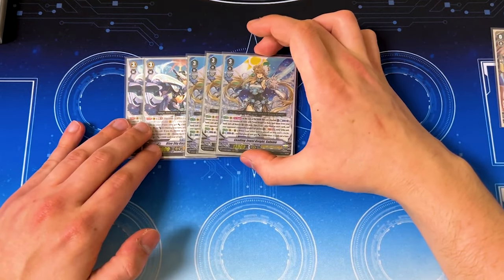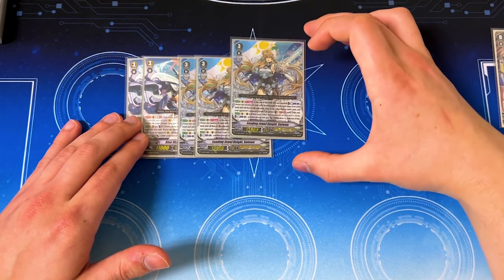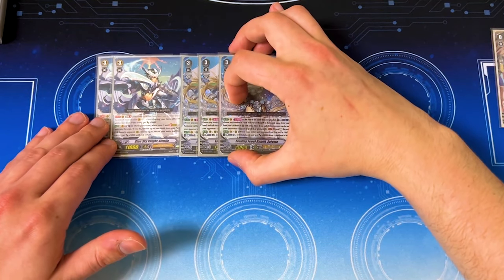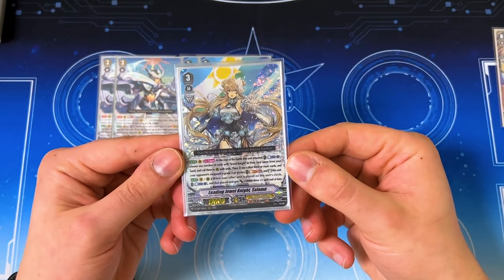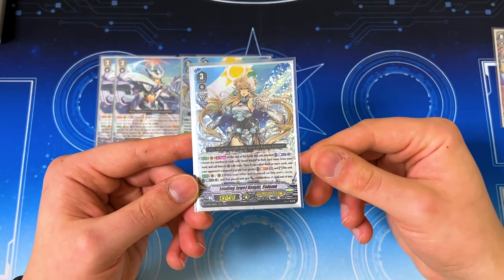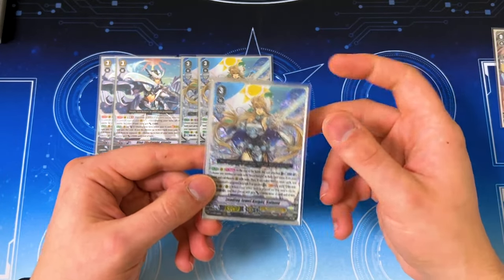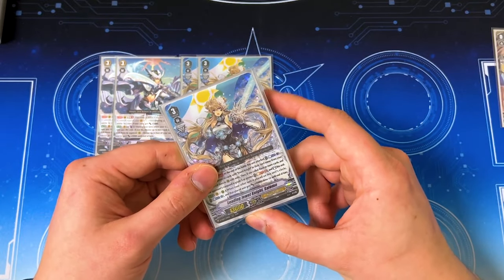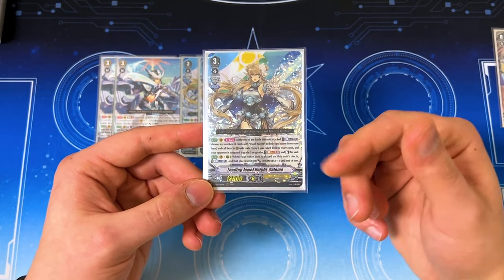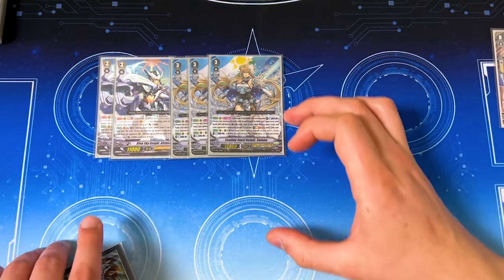I'm running three copies of Salome. I'm doing only three because of space issues, and we're only going into it as a finisher. If we ride it after Alt Mile, we do have it in hand and it's also searchable. What Salome does is at the end of the battle that it attacked, you can call any number of Jewel Knights to occupied circles. Then if you call three or more, you soul blast four and re-stand. The goal is to copy this unit's skill with Crystal Luster and swing with your Vanguard with quad drive twice. Its second skill is when another unit is placed on its circle, soul blast one, that unit gets 10k and a drive, which includes striding. So Salome is the finisher for Crystal Luster.